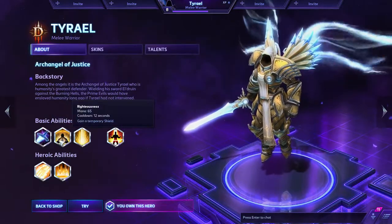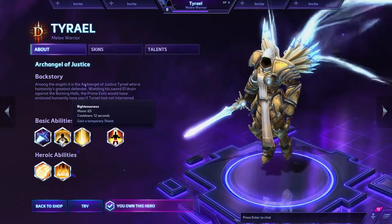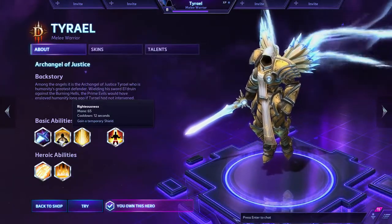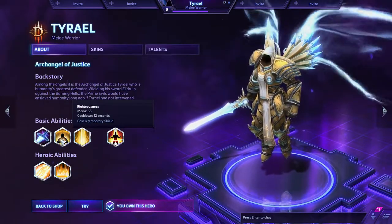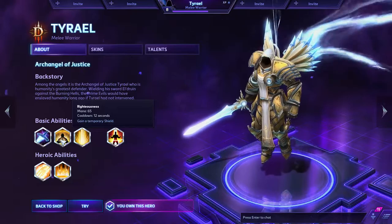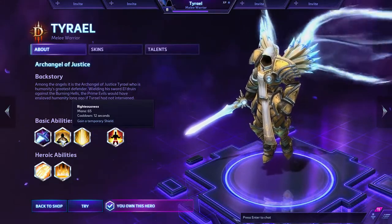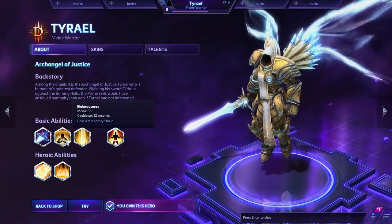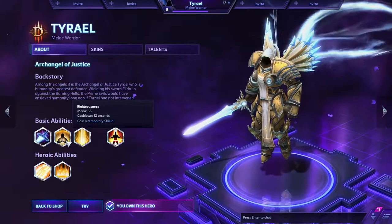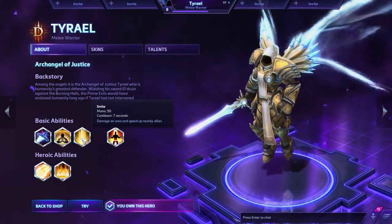His W, Righteousness, is a shield — a temporary shield to both Tyrael and nearby allies. It's pretty awesome, with a 12-second cooldown and 65 mana. Very useful with minion pushing in lane and also shielding in teamfights. It applies to nearby heroes and minions, so when you cast that W you want to be close to your team or, if you're pushing a lane, close to the minions.